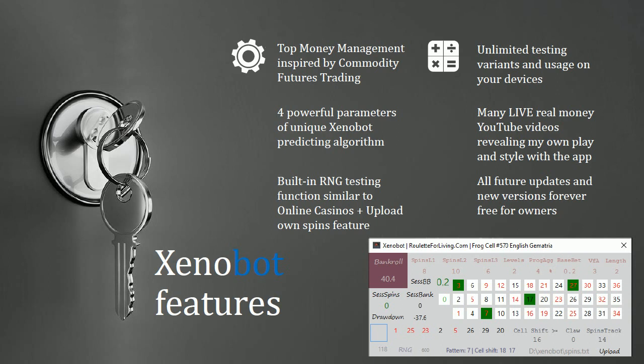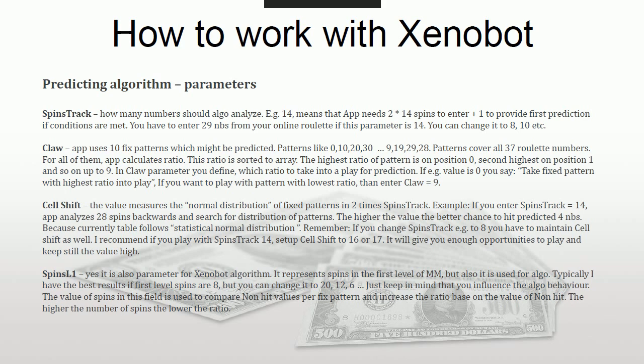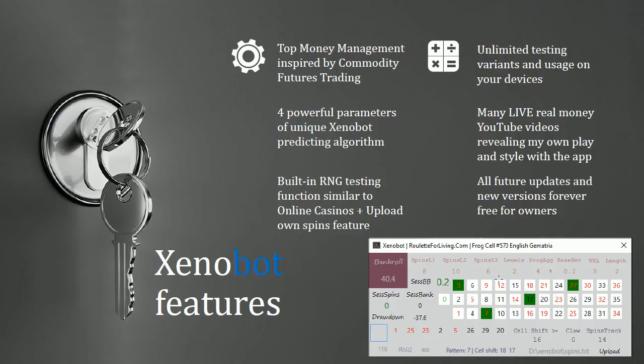Let's talk more about the parameters. There is the Spin Track — a field you enter at the beginning as a parameter. You are telling the app how many numbers back you want to analyze. If you enter 14, it means you analyze 2 times 14 numbers. In total, entering 2 times 14 (which is 28 numbers) plus 1, you may receive a prediction. If you enter Spin Track only 5, you analyze 10 numbers — 2 times 5 plus 1 — and after 11 spins you see a prediction.